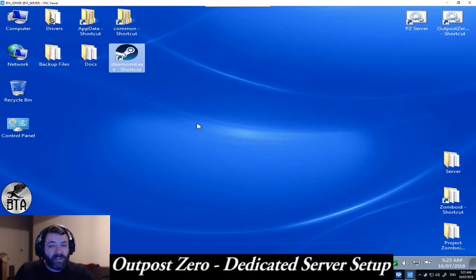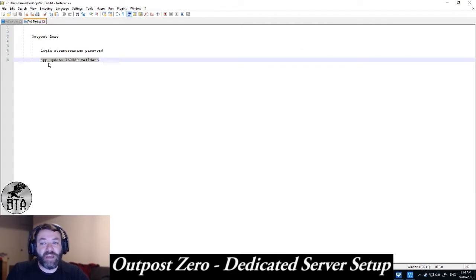Once you've done that, the first time I ran it, it actually popped up with an error right at the end of the download. I just ran the same code again: 'app_update 762880 validate' — and there are spaces here just so you are aware. If yours errors at the end of the download like mine did, just paste that and run it again. Mine worked the second time. It actually happened twice — once on my main machine and once on the server box. Developers, if you see this, might want to have a look into that. Maybe it's on Steam's end.